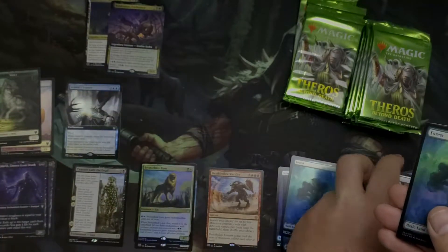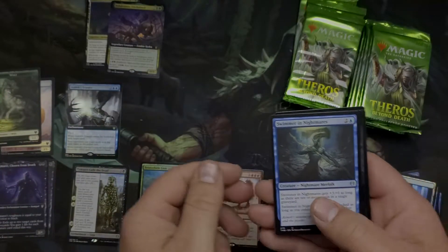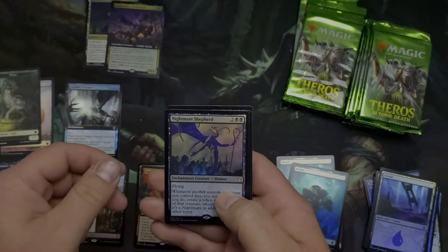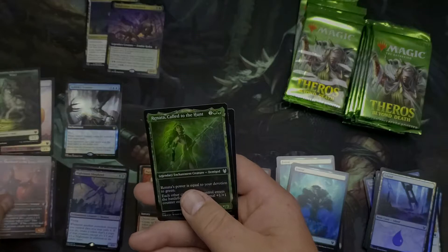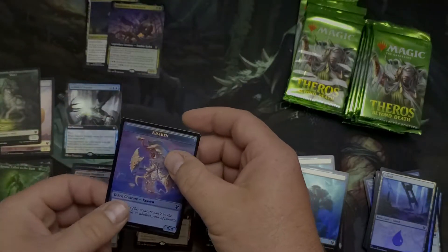There we go — one Forest and a Swamp. Swimmer in Nightmares, Pious Rose, Intervention, Nightmare Shepherd foil — that's a good one to have. Annex and a Renata, and then a Kroxa token.